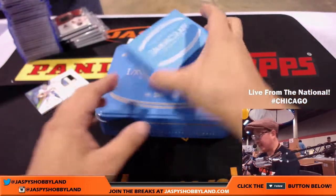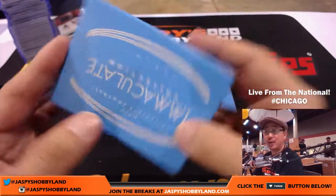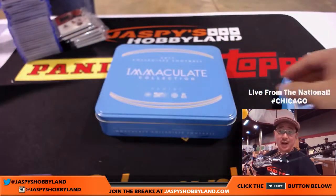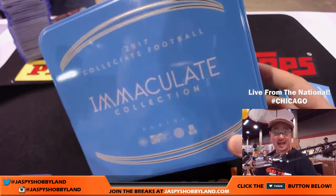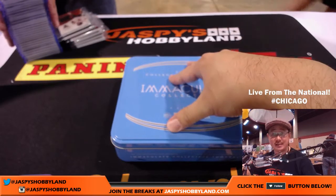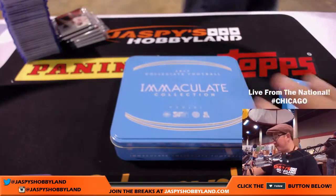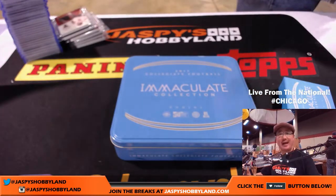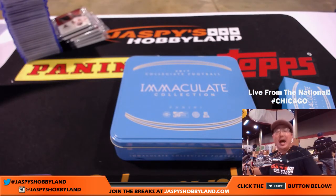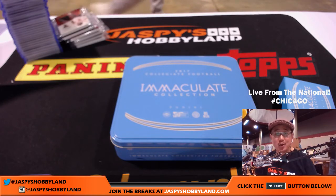And there it is, folks. That's the way it was in Immaculate Football. Random number block break number one from jaspiecehobbyland.com, live from the National in Chi-Town, Chi-City. Let's do another one of these — five boxes, random number block, a lot of chances to get big hits. If the entire case was like nine-something, all the nines could get the entire case — that possibility is out there. This is Joe for jaspiecehobbyland.com, live at the National in Chicago where anything is possible. We'll see you next time, bye-bye.